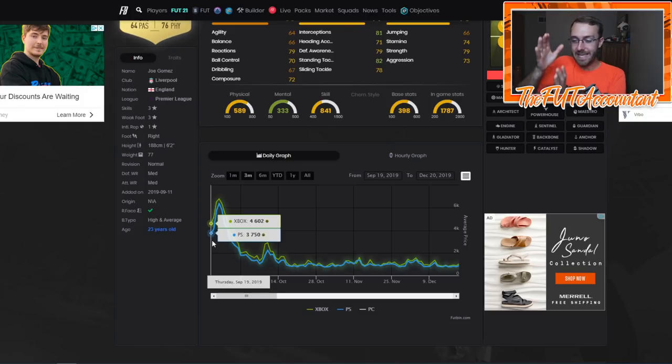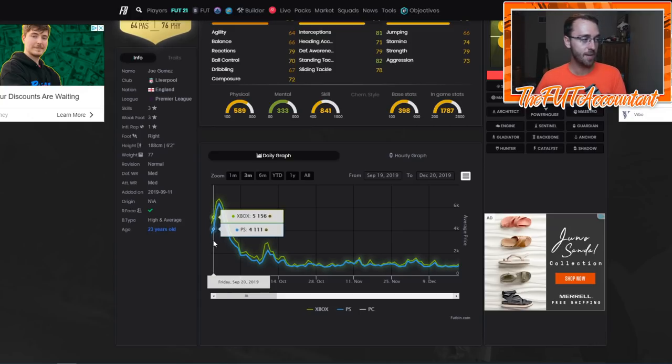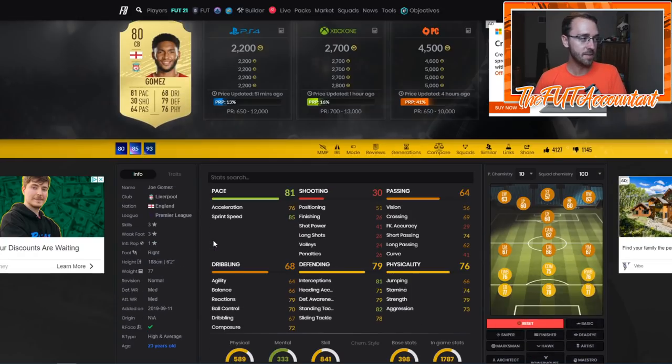Don't get this confused — EA access comes out on the 1st of October. Early access doesn't come out until around the 6th of October, three days before the full game release. So there's a five-day window in there where we will see the market kind of rise with people getting on EA access. That's when you actually want to be invested in meta cards that people are going to be buying for their teams.